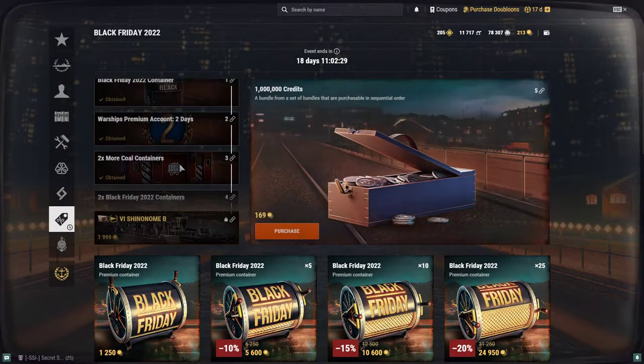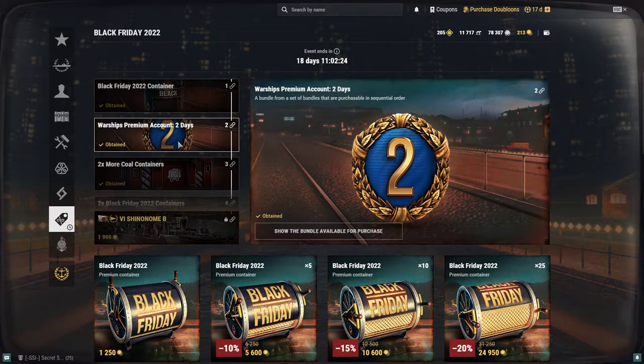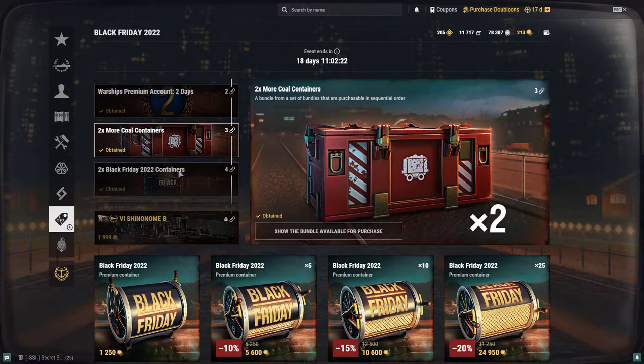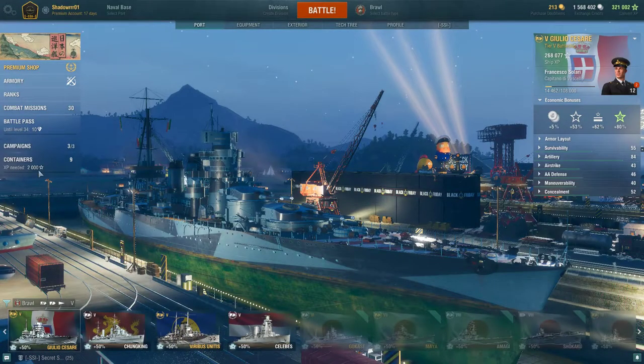With that I went into the armory and bought the first couple levels to get another Black Friday container, two days of premium, two more coal containers, and then two more Black Friday containers. So let's go ahead and open up these containers and see what I got.